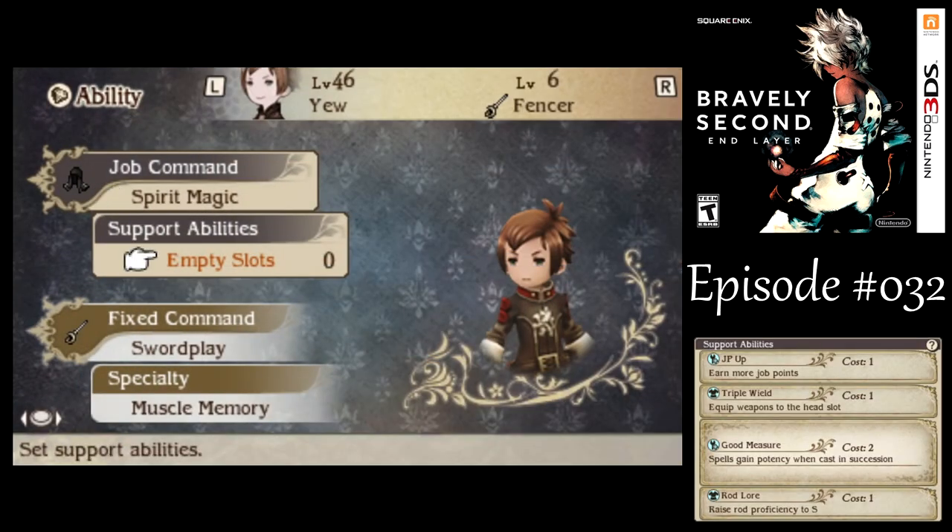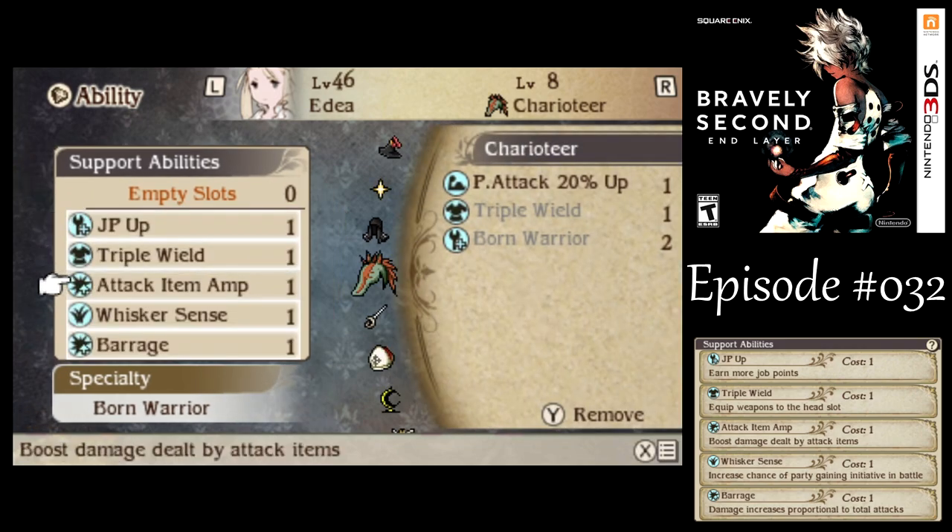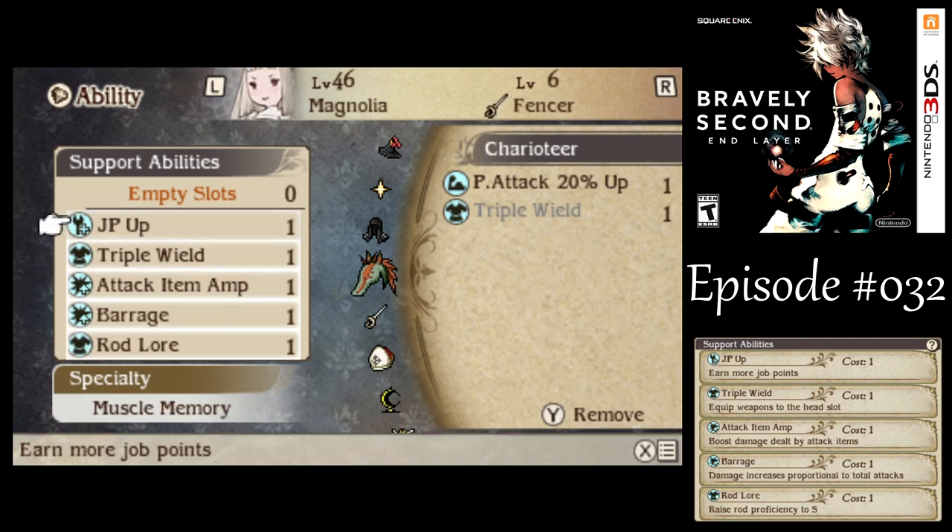I do want to make some changes coming up here. I'm going to leave the mages alone. I still want to have Attack Item Amp, even though there are no Land Turtles on this screen, because we're going to start running into larger groups of enemies that we may not be able to kill otherwise without it. So I might change it up later.